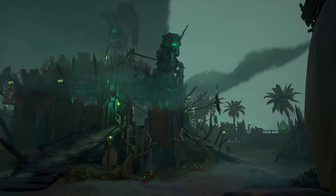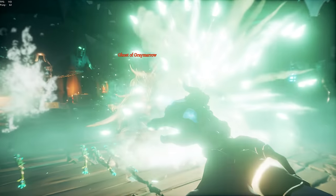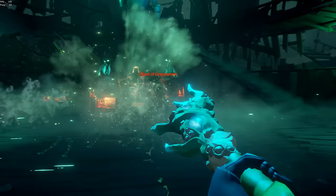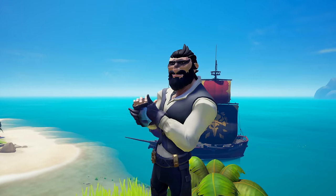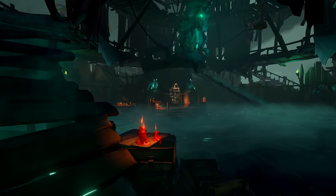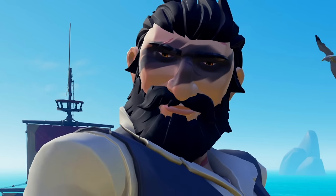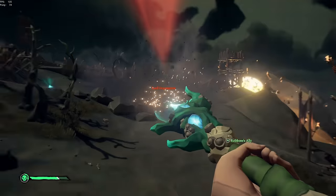If you've been playing Sea of Thieves for a while, chances are you've at least heard of the Fort of the Damned. What's unique about that place is that it houses a world event that can be triggered by players, rather than spawning at random. Now what if I told you there was another way to summon a boss that didn't involve the Fort of the Damned? Turns out that in order to get to the Shores of Gold, we had to defeat one vicious Captain Grey Marrow.